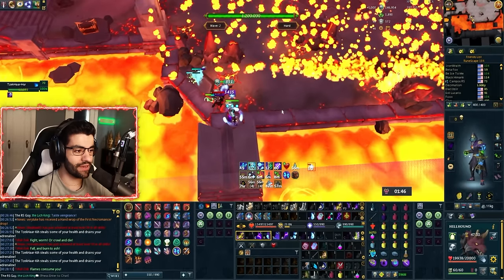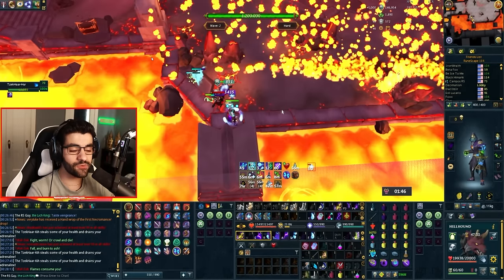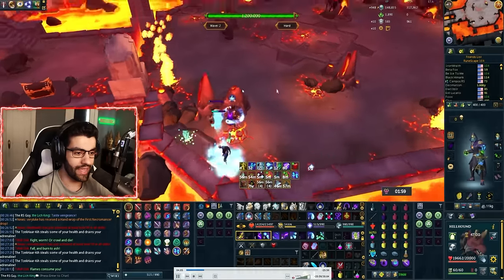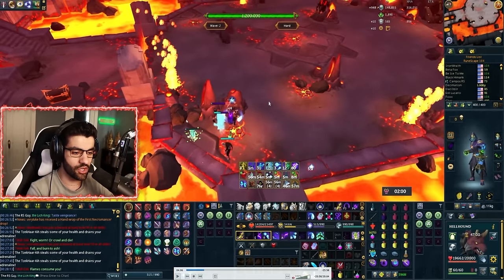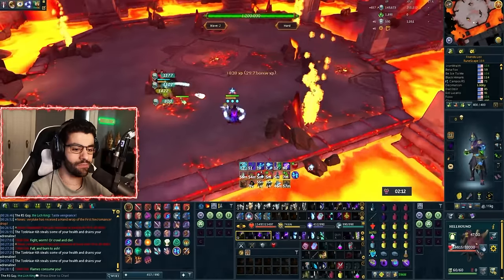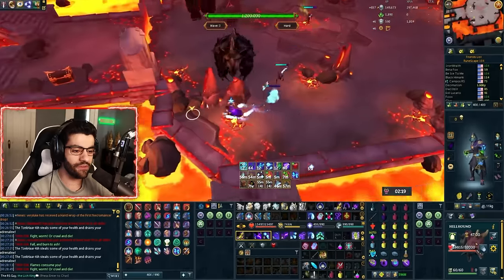We've got another 'flames consume you.' This time it was a north-to-south one. In the safe spot, if you're standing all the way against the rock wall, you can just stand all the way east — you'll still be behind the rock wall and it will completely miss you. That's why I really like the safe spot for hard mode. Either way, no matter where the firewall comes from, you can dodge it while staying behind the rock wall. Sometimes you'll be waiting for the next wave to start and it just won't start — double check that there aren't any mobs stuck, because this lure is designed to prevent everything from attacking you all at once.